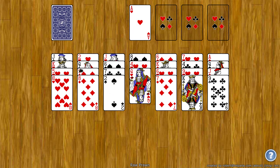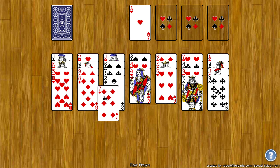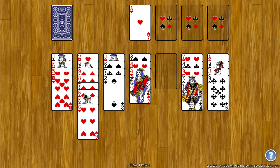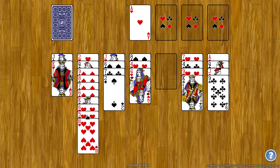Down on the tableau, these build down by rank and by suit. So for example on the Eight of Diamonds I can go with a Seven of Diamonds. I can put a Six of Diamonds on the Seven of Diamonds, so the Six of Diamonds can go here. On the Six of Hearts I need a Five of Hearts. You can actually grab from the middle of any stack, so I can just grab this Five of Hearts and stick it right there.